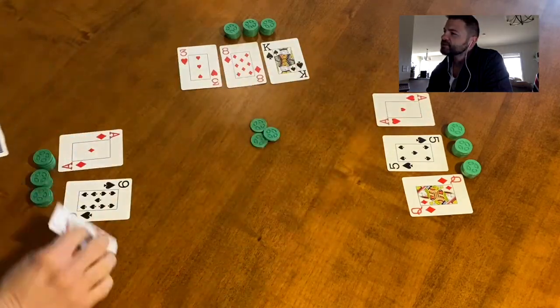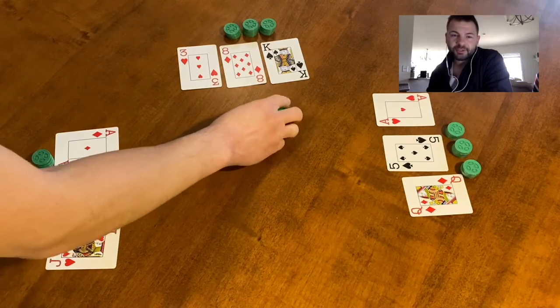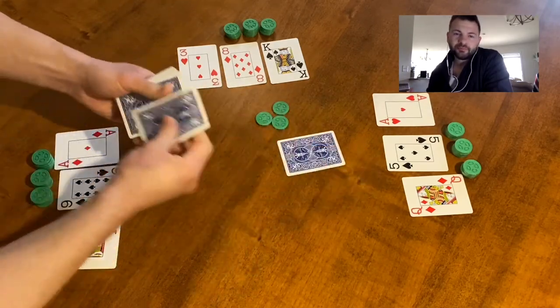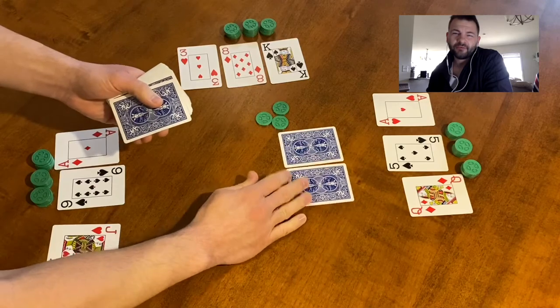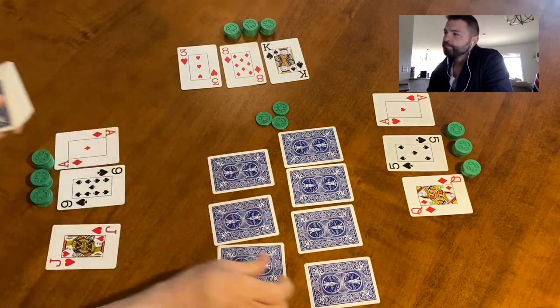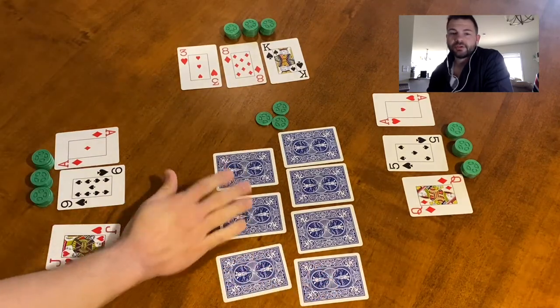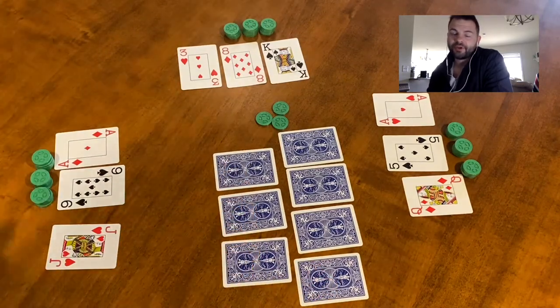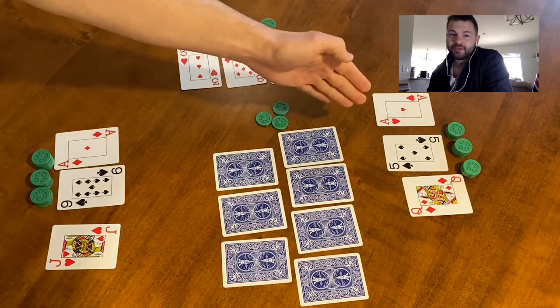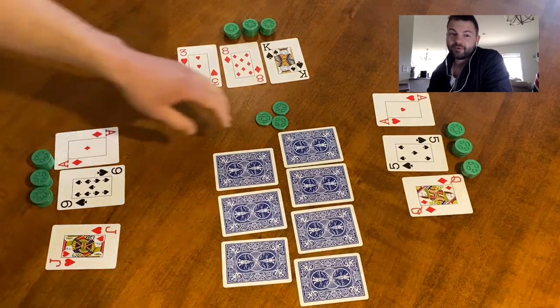Each player gets three cards and then the dealer puts seven cards in the center. This is called the river — you could also think of Go Fish and how you create that pond in the center. These seven cards are what's going to be used to determine what cards you get rid of in your hand. The point of this game is to either be able to get rid of all your cards or have the highest or lowest hand at the end of the round.